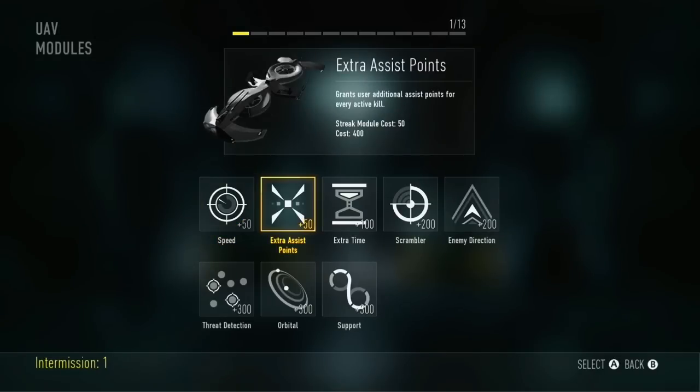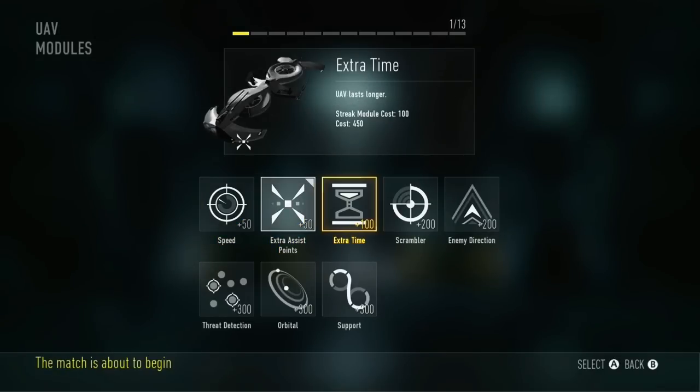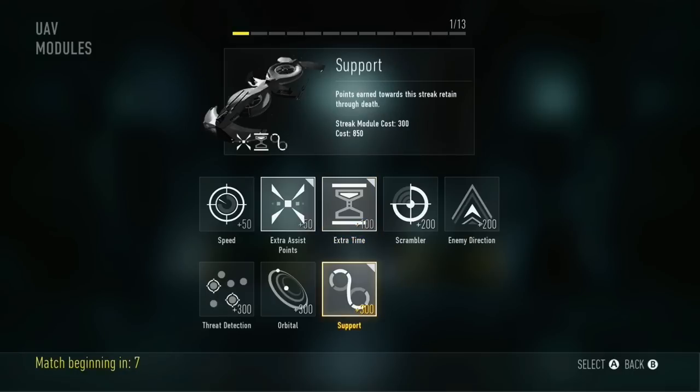We're going to put three modules on this: extra assist points to give us more score, extra time to make it last longer, and support. So you're always going to get a couple of these in every game.